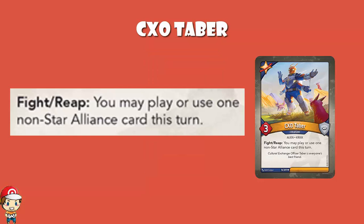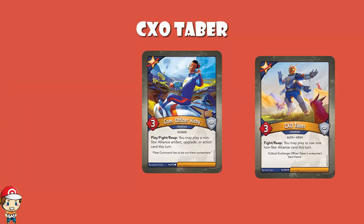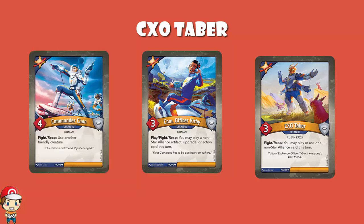Maybe you draw another Star Alliance card that you can play, or maybe you've got Com Officer Kirby down, you draw a non-Star Alliance card, and you play it anyway. CXO Tabor is a 3 power, 0 armor creature. When you fight or reap, you may play or use one non-Star Alliance card this turn. This is more house cheating, but it's better than the others. Com Officer Kirby lets you play a non-Star Alliance artifact, upgrade, or action, but this lets you do that or play a creature, use a creature, or use an artifact. The downside is this is a fight or reap skill, not a play-fight-reap like Com Officer Kirby. Either way, this is great house cheating and I love it.